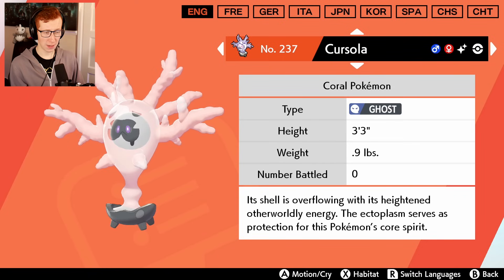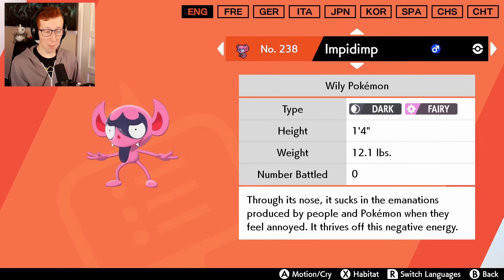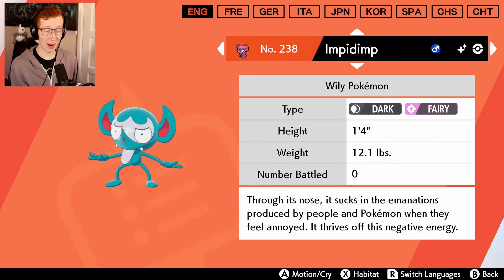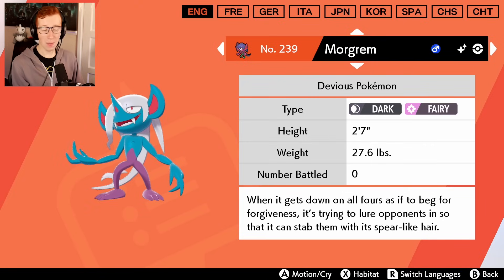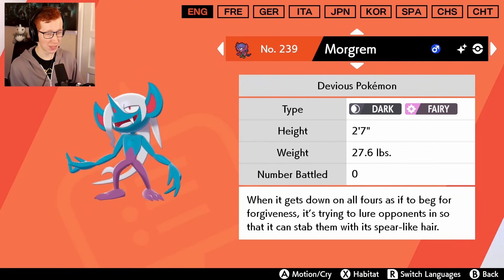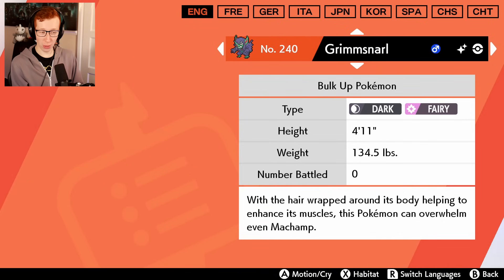What about Cursola? Oh my god - this is the saddest thing I've ever seen in this entire game. But Impidimp - I did recently get a shiny Impidimp so I already know what this looks like. What about the evolutions though? What about Morgrem? I'm not sure I would have picked those colors specifically, but it's kind of bad but not terrible. Grimmsnarl - although Grimmsnarl is a very interesting one.